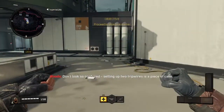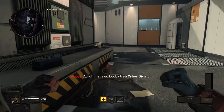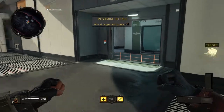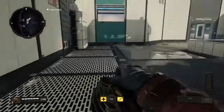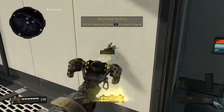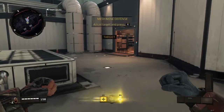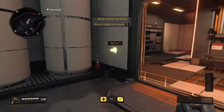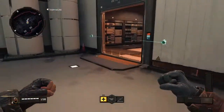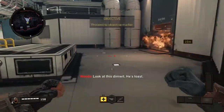Don't look so confused - setting up two trip wires is a piece of cake. Let's go booby trap cyber division - fire two mines at the entrance. Atta boy, now do the server room - tag the entrance. Look at this dimwit, it's toast.